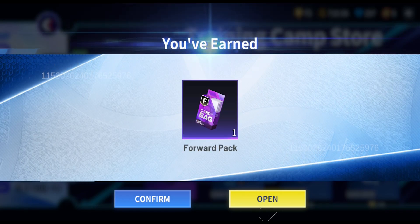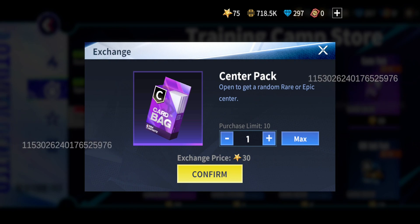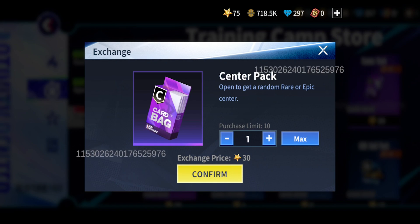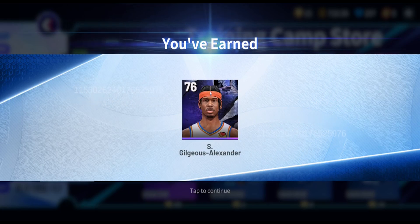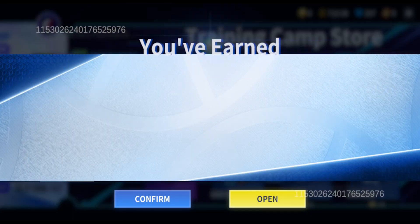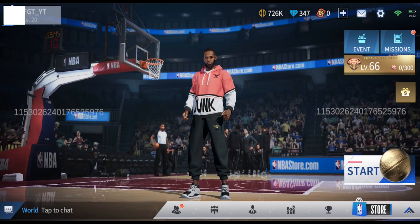The first pack isn't going to get an animation — just a 71 rated green. The forward pack gives us DeMar DeRozan, again a rare rather than epic. The center pack gives us Domantas Sabonis, and the guard pack gives us Shai Gilgeous-Alexander. Nothing too special. Opening 15 of those activity packs straight away gets us a good amount of gold, some diamonds, and a decent amount of players we can sell on the market.